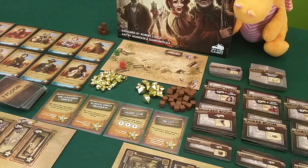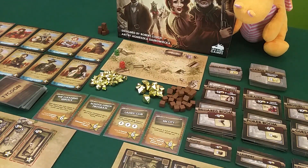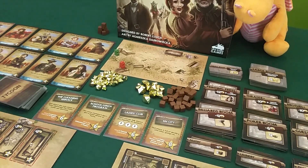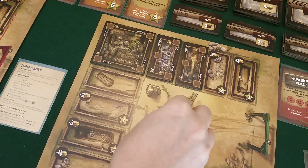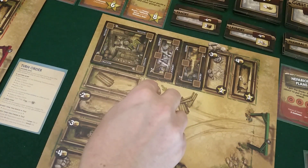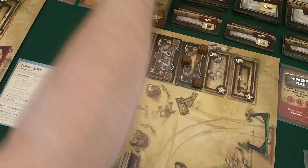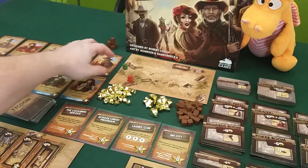Draco gets three income and plays Frontier Justice — Settle Our Debts — stealing a total of three gold from other players. With only me here, he steals my three gold. Now Draco has six gold, which he'll spend to buy three supply for two gold each, placing them in the pantry. He gets two more as a bonus from the pantry and puts those in the laundry. Since he finished a small tile, he gets five points — up to six.